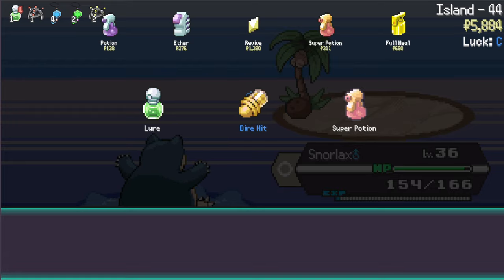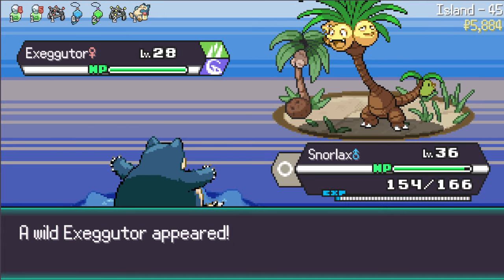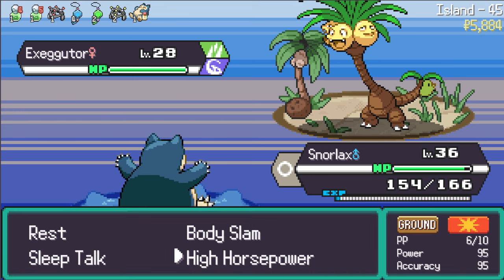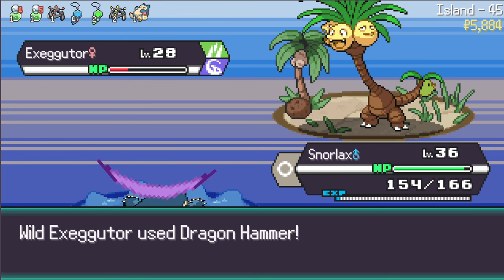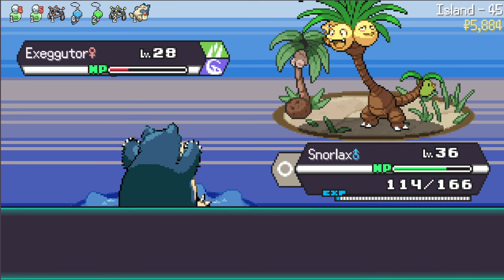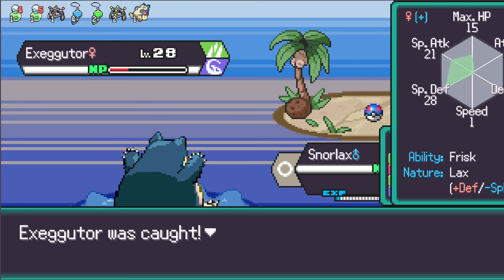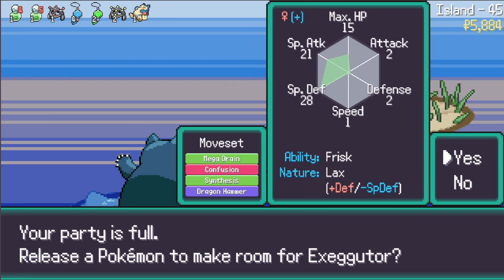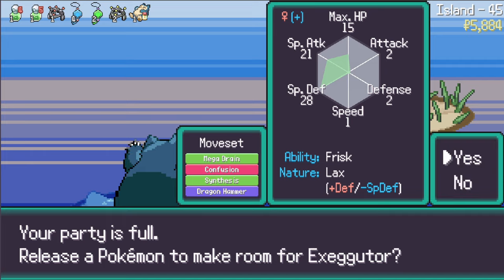Snorlax is doing an amazing job. Dire Hit, lure - let's go for lure. Alolan Exeggutor - it's a big old grass dragon type! Will I switch Pokemon? I will not. I'll go for a Body Slam - if it kills it kills, if it doesn't, it doesn't. Dragon Hammer. I kind of want to catch it just for the sake of catching it. Nice catch - plus defense minus special defense. I don't think I make room for it on this squad but maybe a different squad.